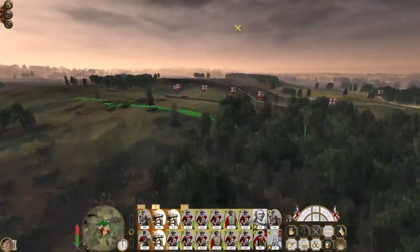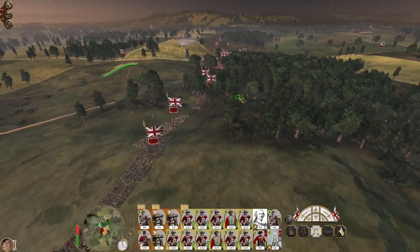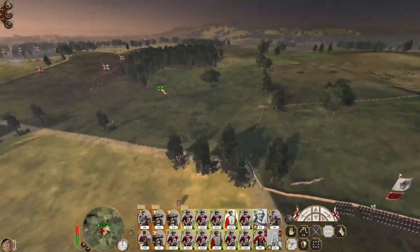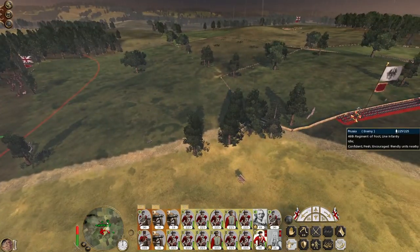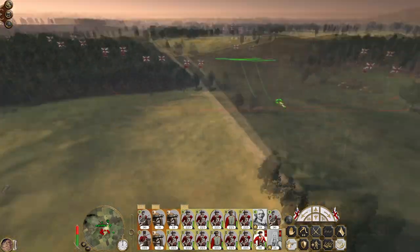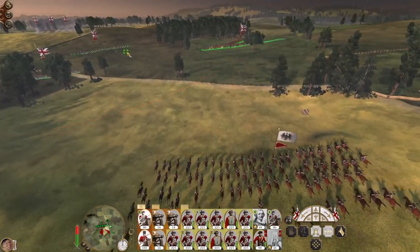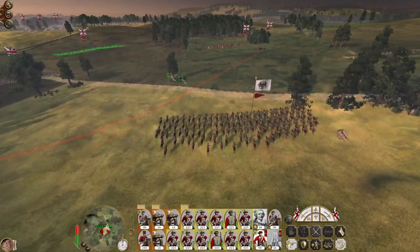It looks like the enemy doesn't really know how to respond and they are going to give us the central hill, which is great because that gives us a commanding view of the entire valley. My skirmishers advance up to push and engage the 46th regiment of foot on the flank at range. My cavalry holds - skirmishers will get a good volley into the flank of the 2nd regiment of dragoons as they charge in. Our line infantry got involved as well. Light infantry fire a volley, ceasefire, then charge cavalry in.